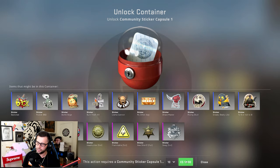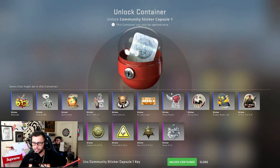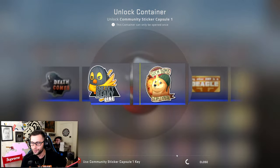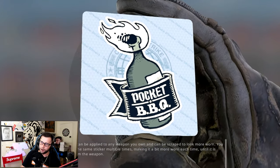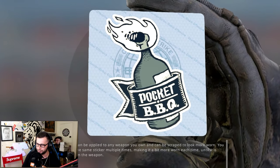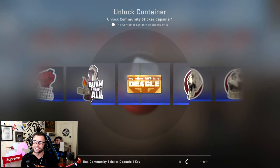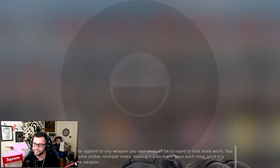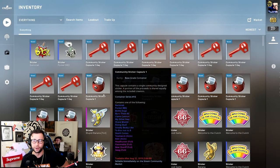We're gonna get 10 keys and when we get the best sticker in here — the flammable sticker — we keep opening until we get it or until we lose all our money. The first one we get is the Pocket BBQ, also the Molly — that's actually a really cool sticker, we're not gonna apply it to anything. Next one — imagine we get it on the second one — oh, Backstab! This one's actually nice.